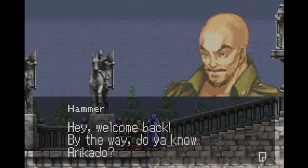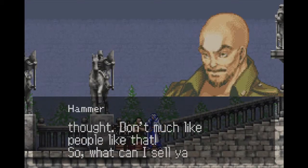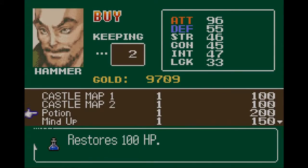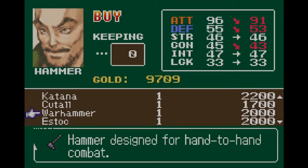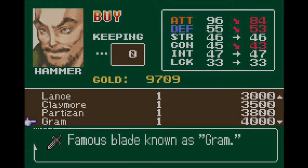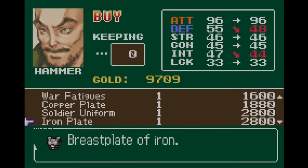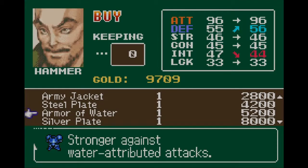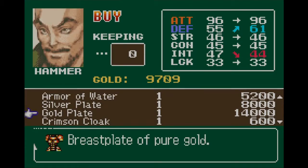And actually, I think Mina can heal us, can't she? Doesn't look like anything new. Oh my! Look at that attack boost — 148 on that! That seems very good. But it's also very expensive and we don't even remotely have the money for it. Armor of water — that's interesting. Gold plate, that gives a lot of defense.